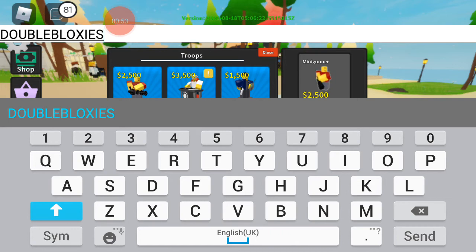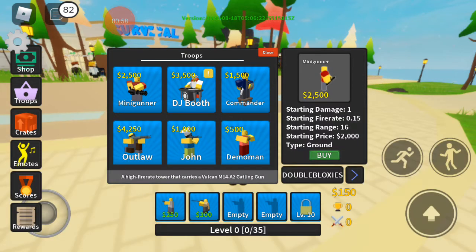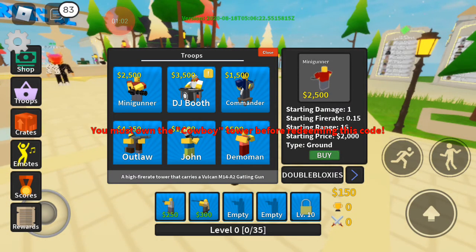This should give us a cowboy skin. You must own the cowboy tower.